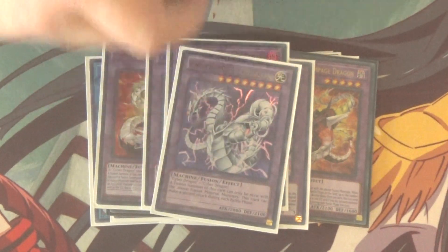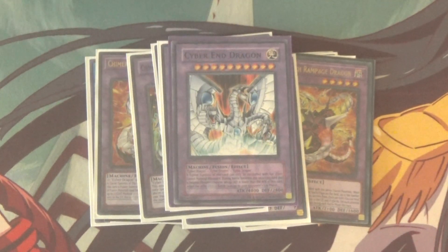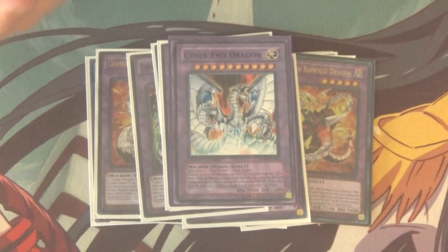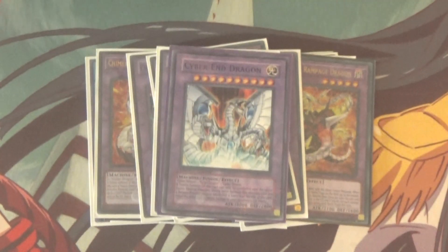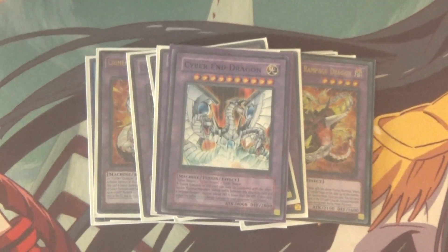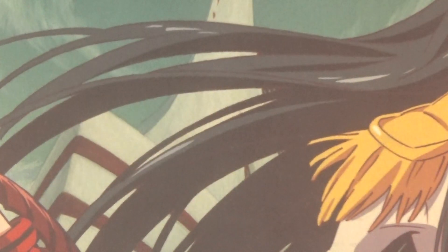And then one Cyber End Dragon. You don't typically actually Fusion Summon this card, but if your opponent destroys your Nova or negates its summon — because if your opponent solemn warnings your Nova, that counts as it being destroyed by a card effect, so you get to summon Cyber End Dragon from the deck. Then you immediately have a 4000 attack piercer, which is an immediate threat to your opponent and can really screw over their plans to kill you that turn. Really good card overall, and really good Extra Deck overall.